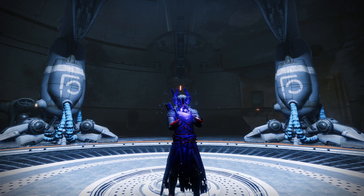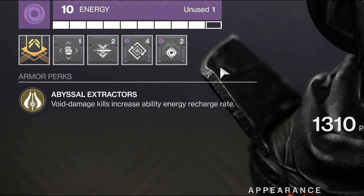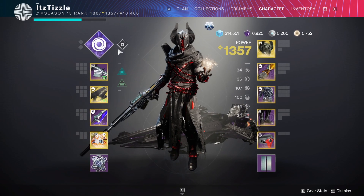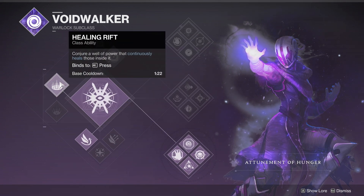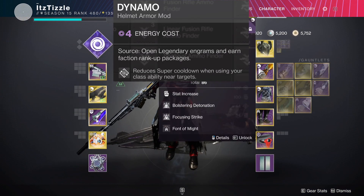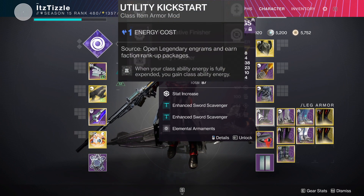With that out of the way, let us start with the simple version of this build — the Nezarec's Sin exotic helmet. Nezarec's Sin has a perk called Abyssal Extractors: Void Damage Kills Increase Ability Energy Recharge Rate. That is great because we will be getting nothing but void kills with this build. This will allow us to spam our rifts and grenades. Because we can spam rifts, we have the perk Dynamo on our helmet which will reduce our super cooldown when we cast our rift near targets. And we have Utility Kickstart on our class item to give us a chunk of rift energy back every time we cast it.